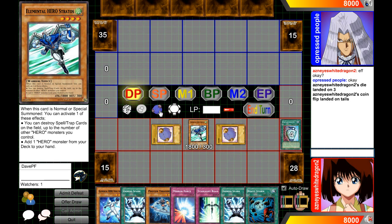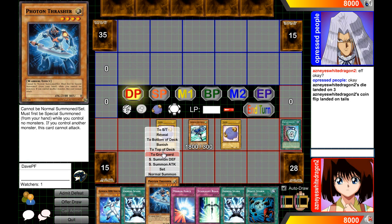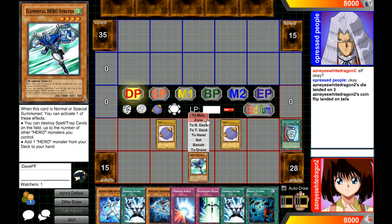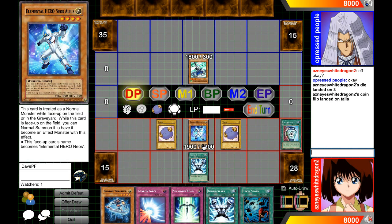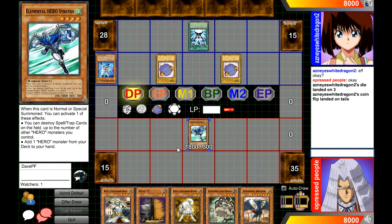Tokens default special summon in defense mode, but you can just move them into attack mode. When you special summon, you have all these options: To ST (Spell and Trap) is for cards like Crystal Beast that go from the field into the spell and trap zone. You can also put cards to the top deck, bottom deck, or to hand. Change Control gives it to your opponent. If you activate something like Gemini Spark targeting a card, your opponent will see a blue box around the targeted card — that helps with things like Mystical Space Typhoon.